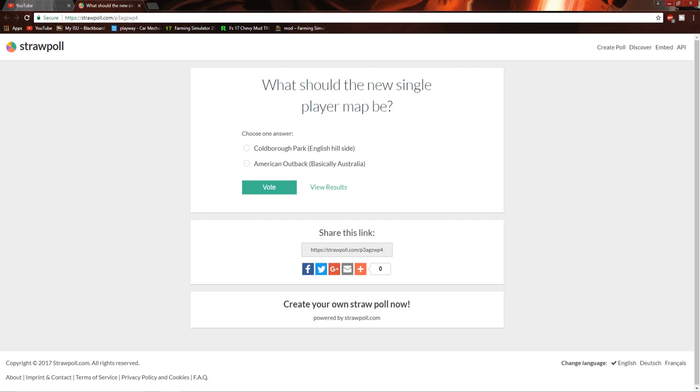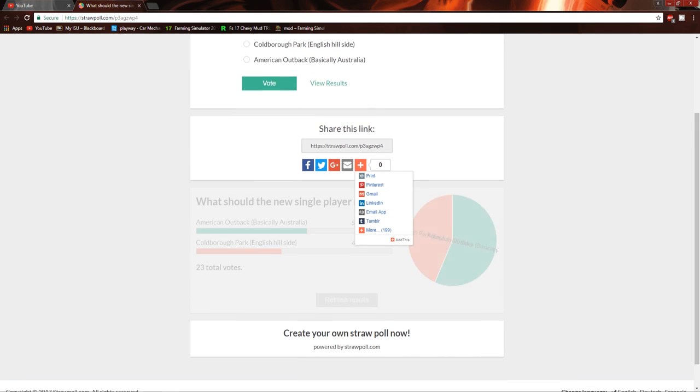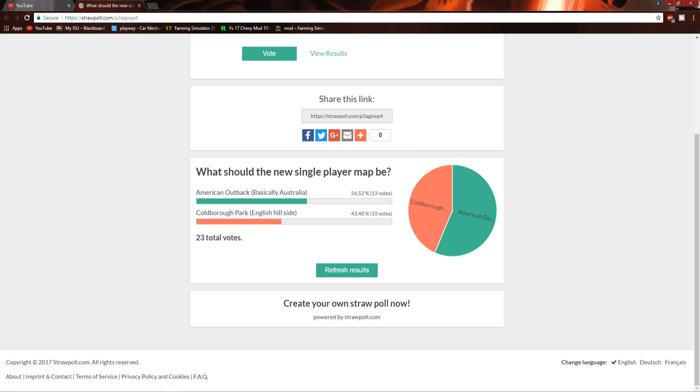So we got the Coldborough Park — it's an English hillside map, really cool with giant fields. Both of these places have really large beautiful fields. Then we have the American Outback, which is kind of like outback-looking, super cool. So far we got 23 votes and they're mostly for American Outback. Whatever you guys vote for, that's what I'm doing.